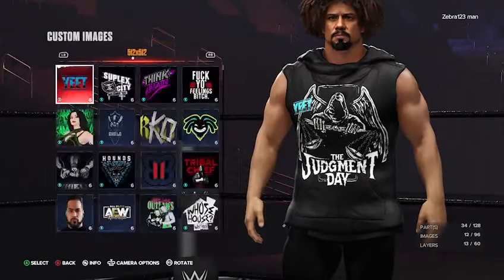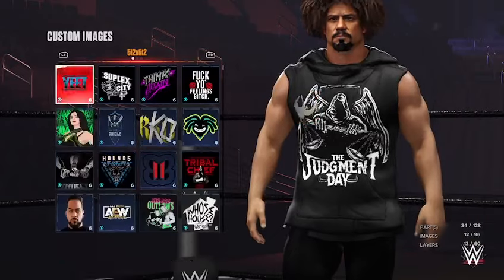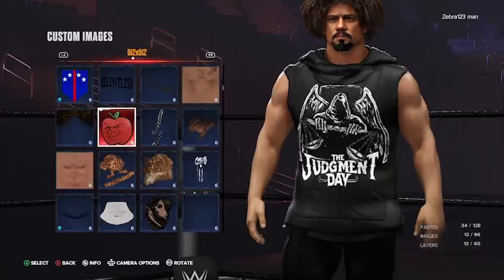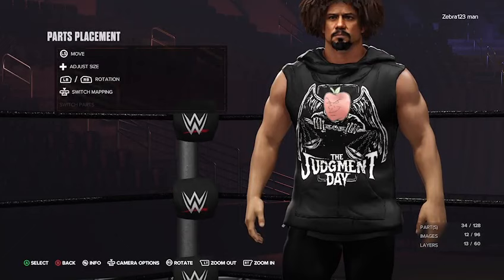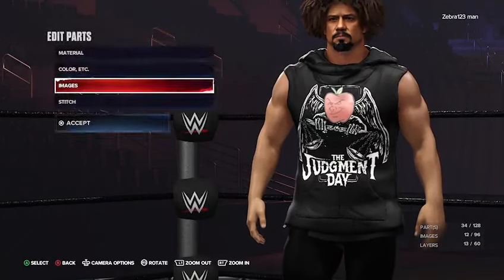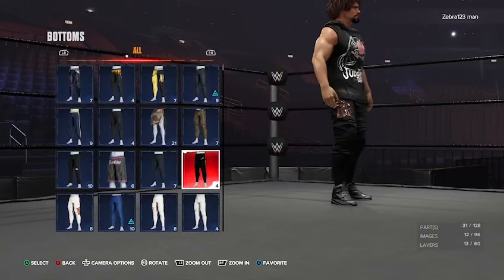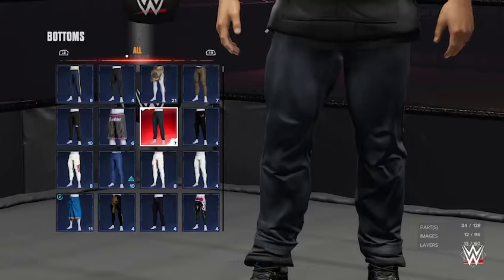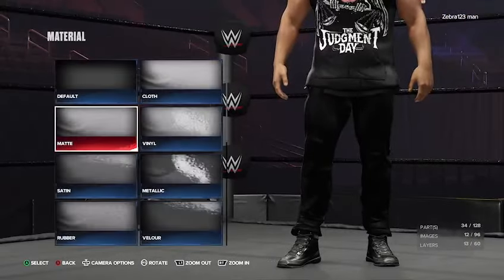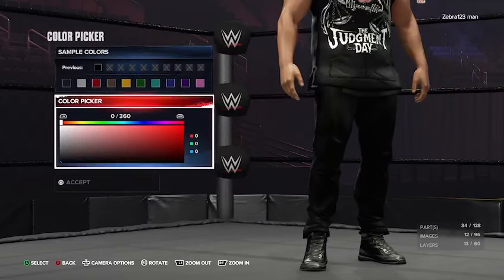After that is done, we're going to go back into Images, go to Custom Images, and find the Carlito apple that we downloaded. Get the apple — the Carlito apple — and just put it over the Judgment Day face. You might want to move it over a little bit, put it over the Grim Reaper basically. For the bottoms, we have these ones here — they're right by the big LG ones and right under the Uso pants. For the material, you want matte, and for the colors you want that darkest shade of black.